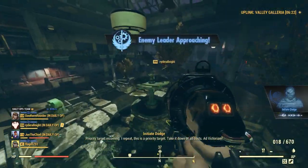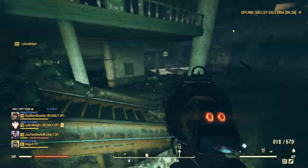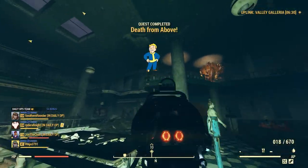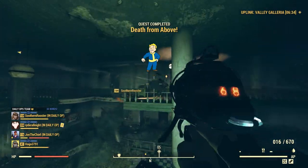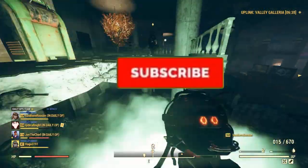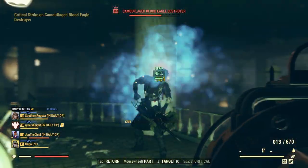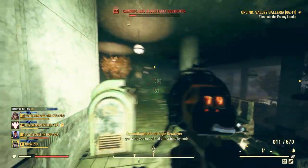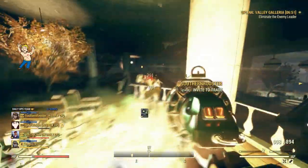First off, these all come in plans — you have to earn these plans first. You get them as a rare drop from the Daily Ops, but because they're a rare reward, you can only earn them once per day and it resets at 7 a.m. Hawaiian Standard Time or 9 a.m. Pacific Standard Time. These plans only have a 3% drop rate.